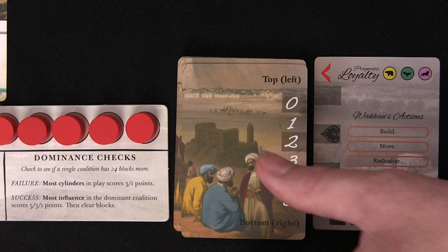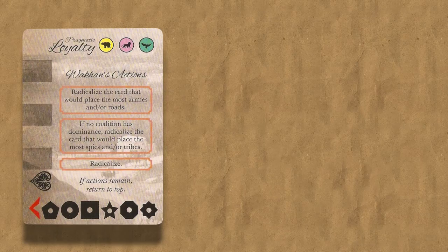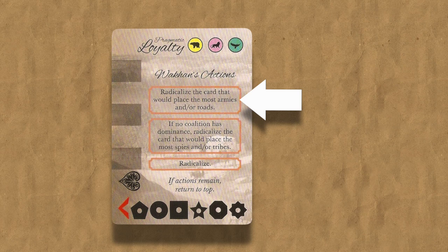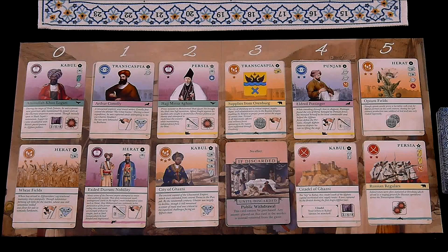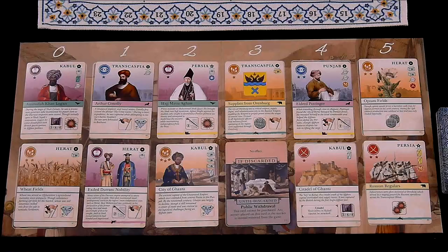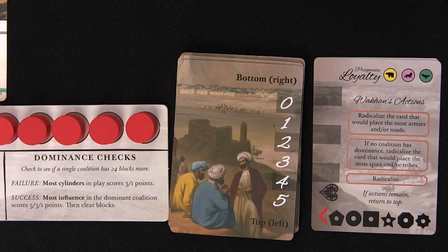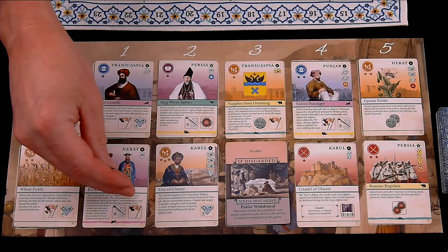When there's a Radicalize action with a condition — like 'Radicalize a card that would place the most armies and/or roads' or 'the most spies and tribes' — you always look for the card in the market that is the best value the Wakhan can afford. Ties are broken with the cheapest card, then the highest card number. If no cards meet the condition the Wakhan can afford, skip this action and move to the next. For example, if radicalizing the card with the most armies and roads with two rupees, look only at the two column and lower, find the one placing the most armies and roads, and purchase that one.